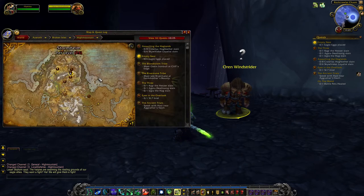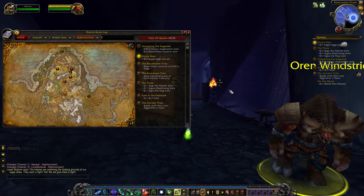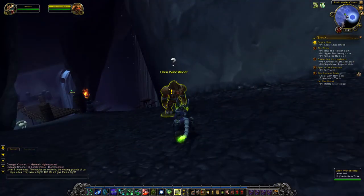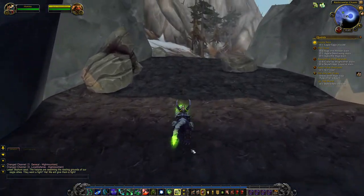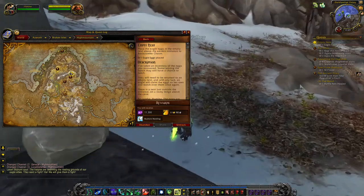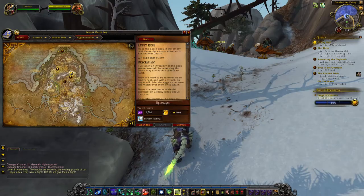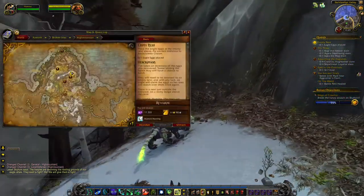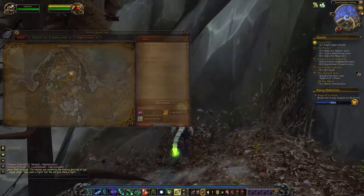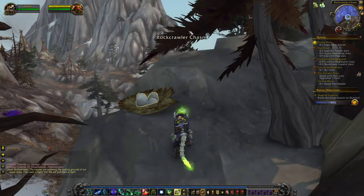I've been doing some stuff here in High Mountain and I've been doing stuff down here in this cave, which is located around here, for these guys. And now Oren Windstrider has given me a quest to actually put a small egg in a nest up here. Down in those caverns, there are some evil things that have stolen some eagle eggs, and I've saved them and collected the eggs.